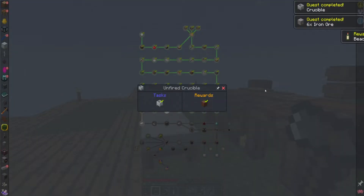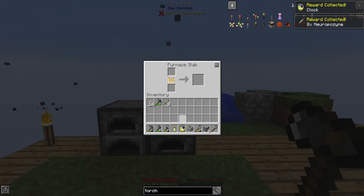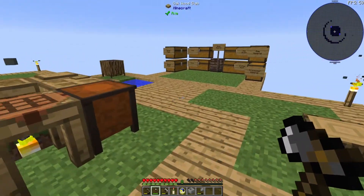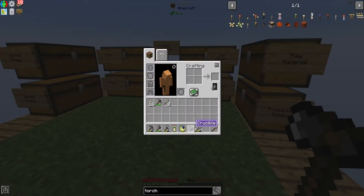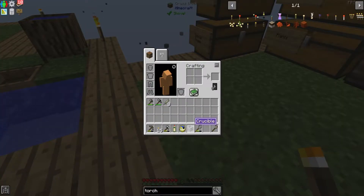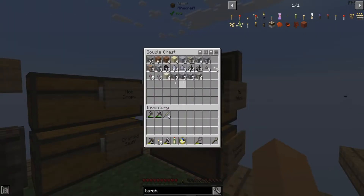That should progress me through — we got the uncooked crucible, we got the cooked crucible, we got the iron ore. So now I can reasonably come in and cook that up. The crucible — you need to put it on top of a torch. If you want to make lava with it, which is really the point.